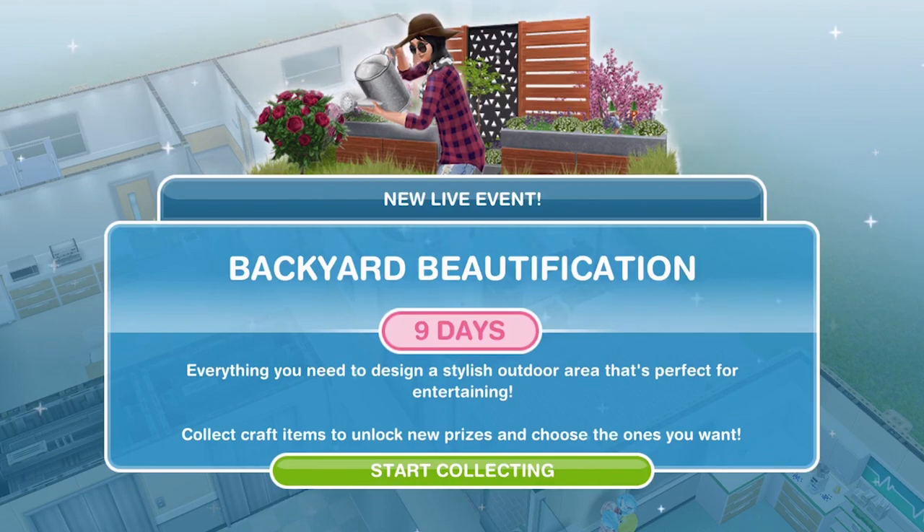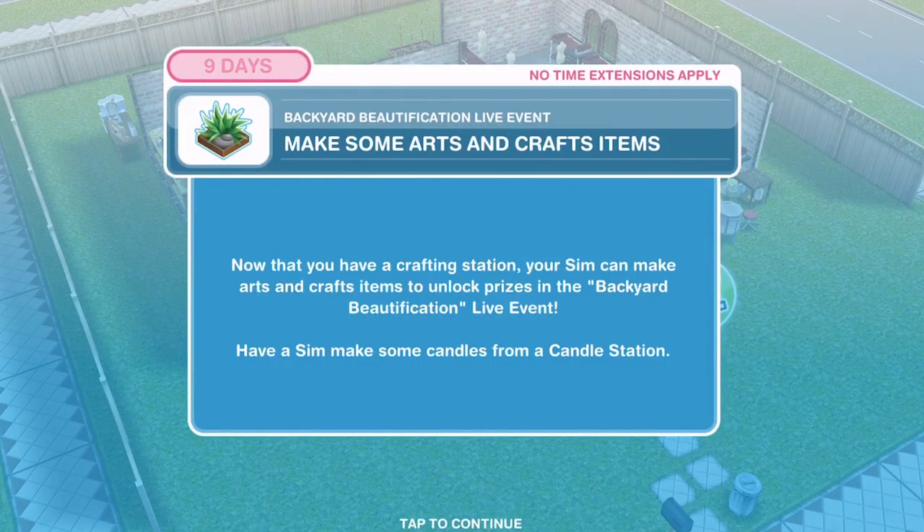So let's go ahead and start collecting. If you have completed one of these live events before you will kind of know what to do. If this is the first time you are completing one it may confuse you slightly and you may have to go through the tutorial. The main aim is to collect as many arts and crafts as possible. There are four different stations: the candle station, the pottery station, the jewellery station and the glassware station, and the game does guide you through it.